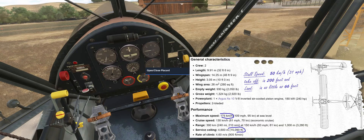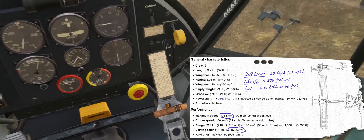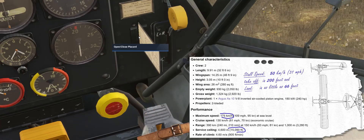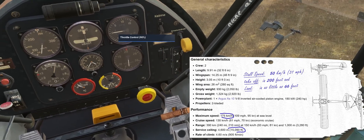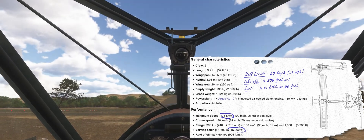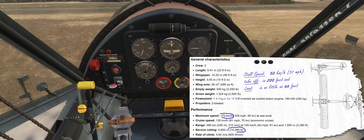The cold and dark start is easy: battery on, maximum mixture, open the fuel supply, and prime the engine a little. Switch on the starter, and we are surprised to find that the free model also has its own sound, which is very close to reality. Great work!